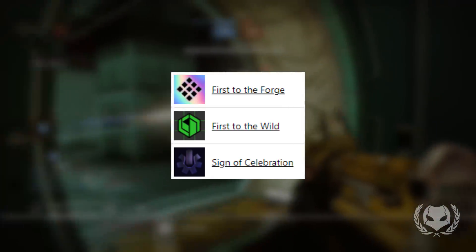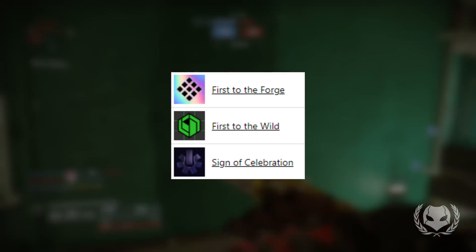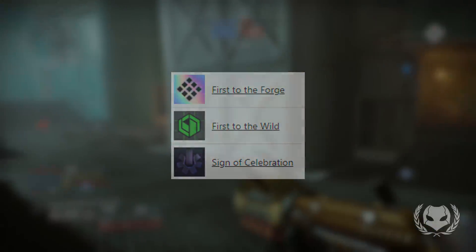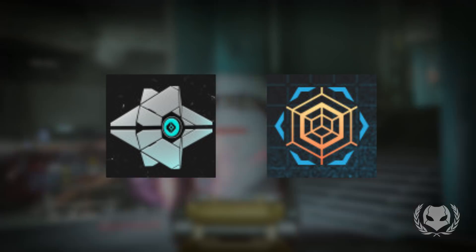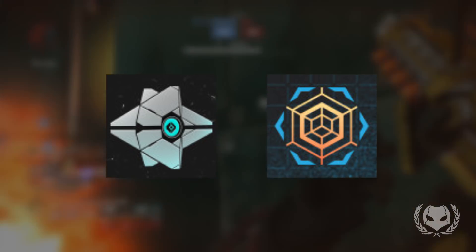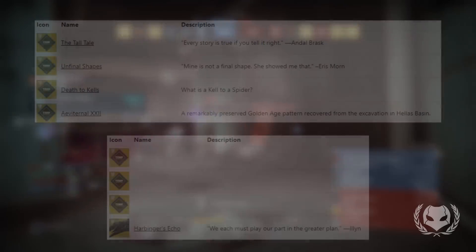There are also some really cool-looking emblems in here, and I'm wondering if they'll actually be in game because some don't really match up with other Bungie emblems. For example, there's 'First to the Forge,' 'First to the Wild,' and 'The Sign of Celebration' which has the Seventh Column symbol on it — that's an important Bungie community symbol, so I wonder if it's tied to something significant. There's also a Little Lights emblem which looks really cool.